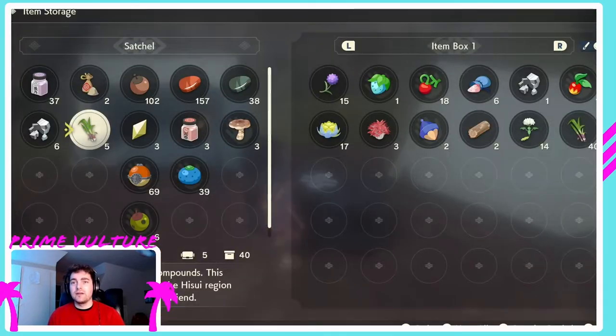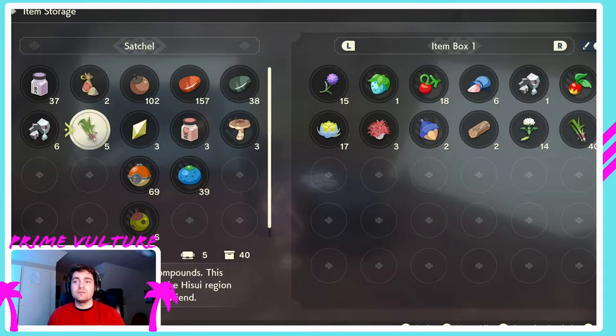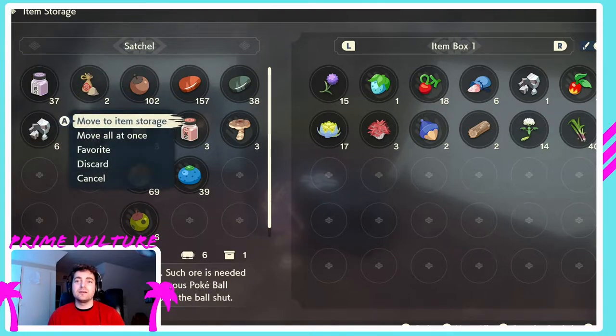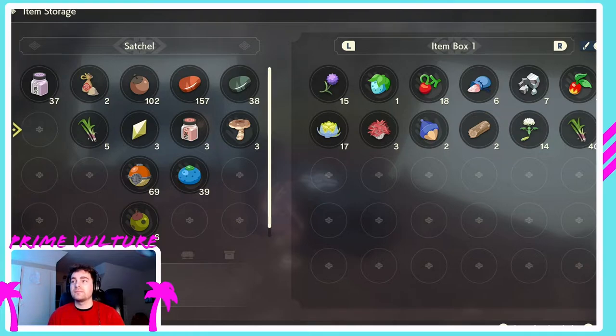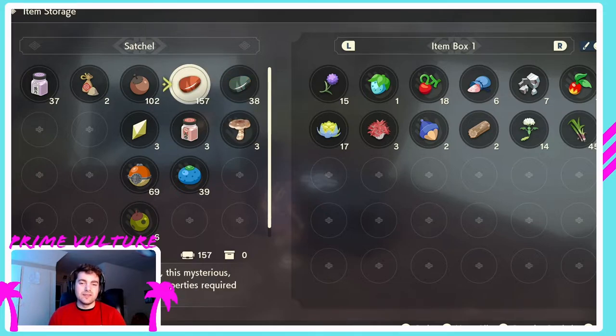And then of course you have your box over here. I don't recommend taking stuff with you that you don't need, because if you lose you will drop stuff. So I don't need this iron with me — move all at once, boom, and now it's over there. You get the gist.